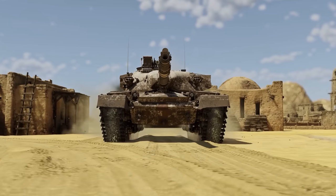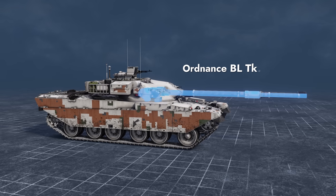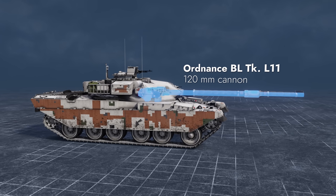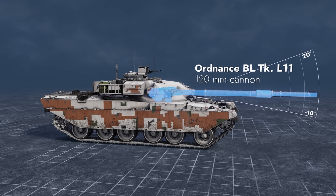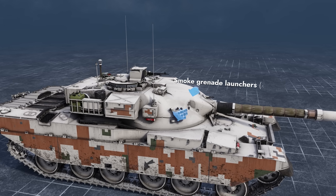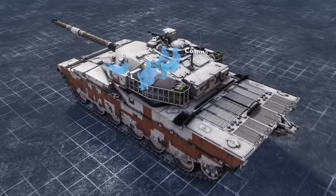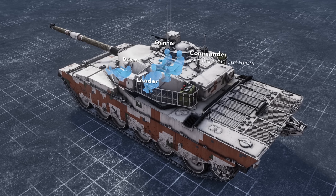Please welcome a modernized Chieftain under the name of Khalid. Its main caliber is a two-plane stabilized 120mm gun with elevation angles between minus 10 and plus 20 degrees. It's also equipped with two coaxial machine guns and 12 smoke grenade launchers. The engine and transmission compartment is in the rear, and the crew seating scheme is classic — one in the hull and three in the turret.